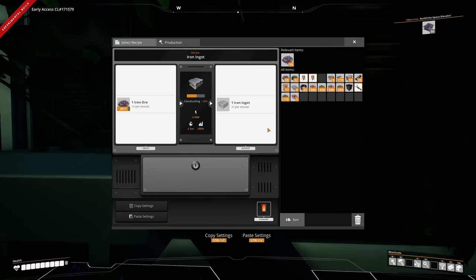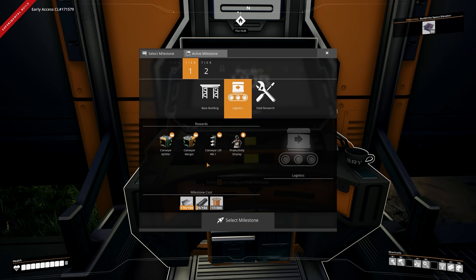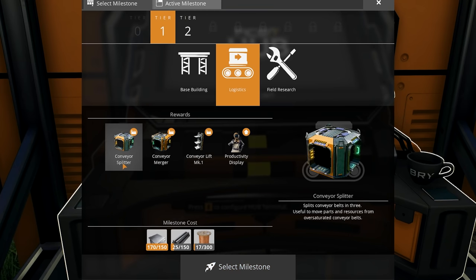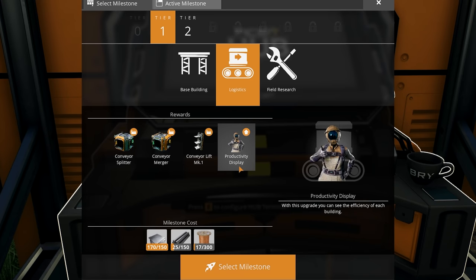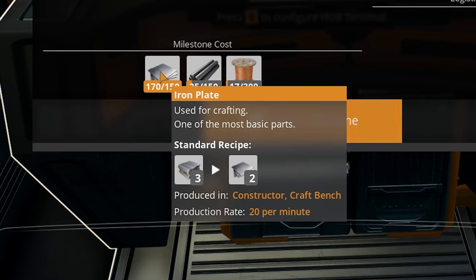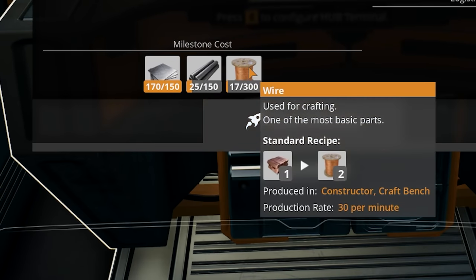Behind that bush, ingots are going into the constructor needing only 15 this time. A smelter dishes out 30 iron ingots per minute, but the iron rod recipe only needs 15 - so technically we can put two constructors here. We can't yet though because we need a splitter, which is locked in the hub under logistics: conveyor splitter, merger, conveyor lift mark one, and productivity display.